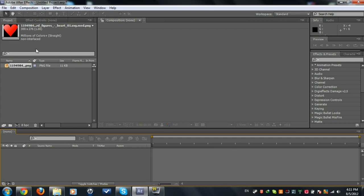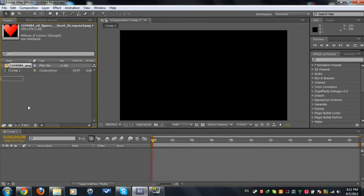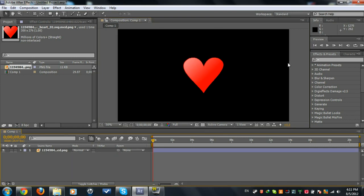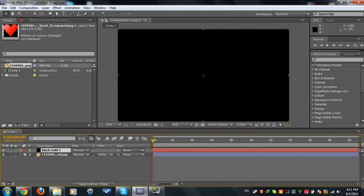Let's get started with the hearts first, then we're gonna do the shapes. We're gonna do a new comp with normal settings. What you need for the hearts is a picture of a heart without a background — I'm gonna post this in the description. Let's get started by making a new solid.